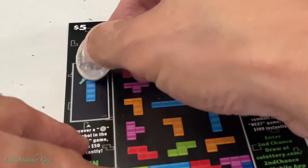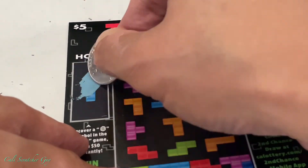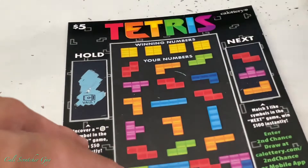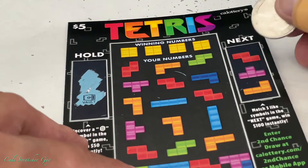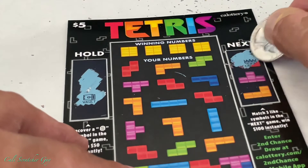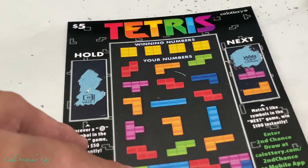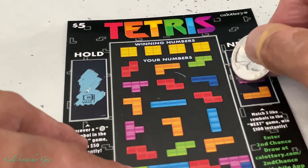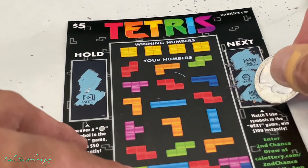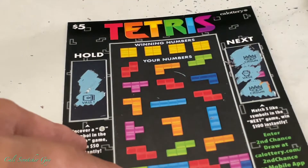Alright, we're going to go ahead and do the Hold on the second card. Looking for a money bag. And it is a vault. Crown, vase — and we got nothing. Alright, we got two crowns.